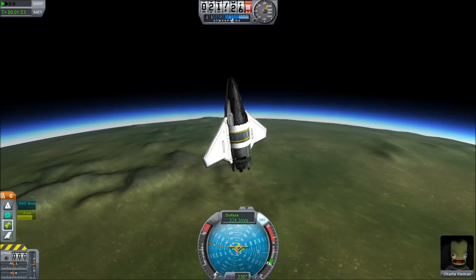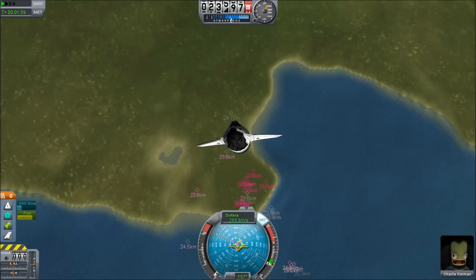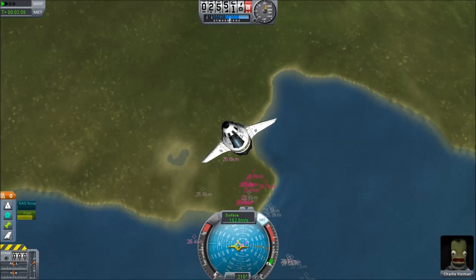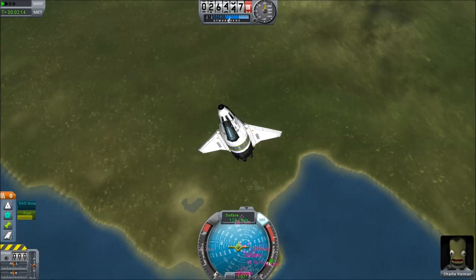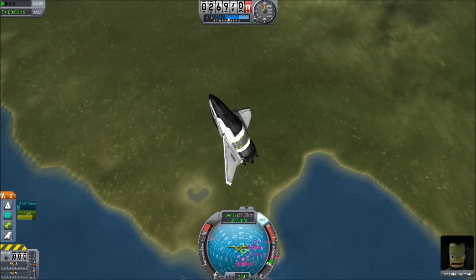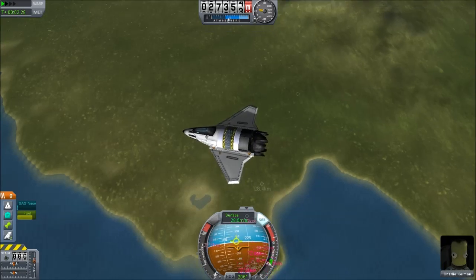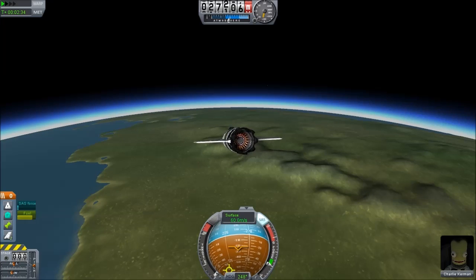We're still coasting upwards at quite a remarkable rate. I think this is possibly the highest I've managed to take an air-breathing engine. Could probably go further if I kept the engine on a little longer. There we go — 25 kilometers, might get up to 26... 27 kilometers. A lot of beginners have trouble getting that high on rockets. We're still going upwards, just starting to peak out. 27,354 meters — and now we are plummeting back towards the Earth.